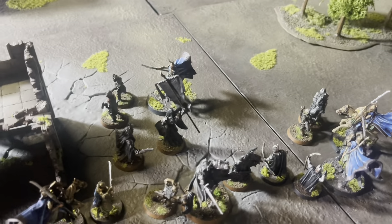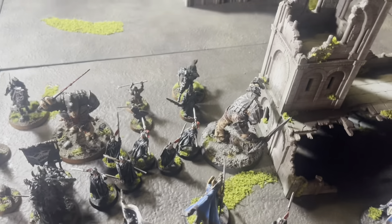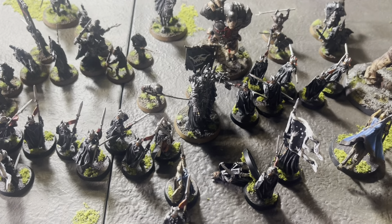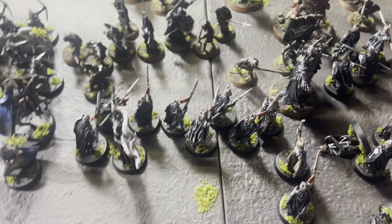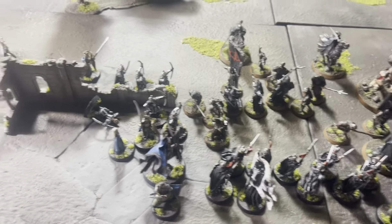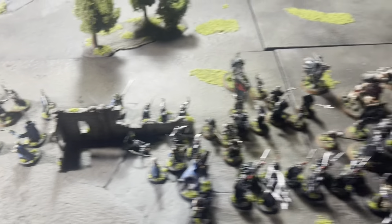Lots of combats — lost a couple, killed a couple. Isildur got rendered to death by the Troll — he lost his strike off, rolled a 1 and killed himself. We ended up getting Sauron rendered to death by the Captain of Numenor. Elendil was transfixed. Lost a few models here and there, but really capitalised over here and killed quite a bit. That's what the table looks like.